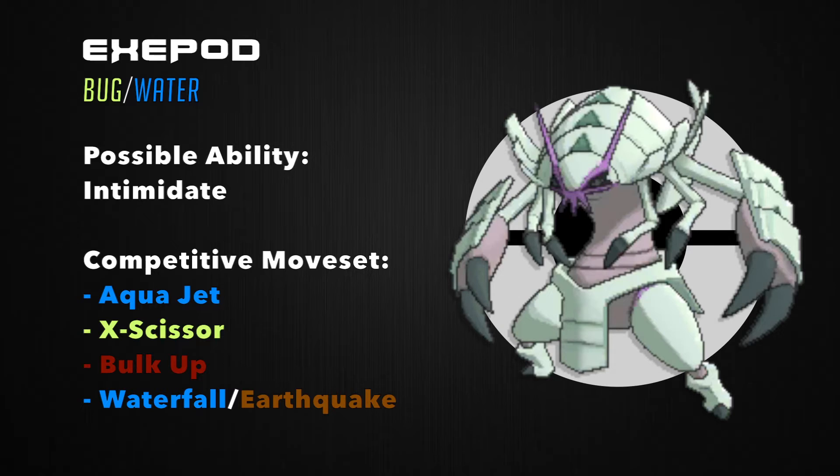The two things that could undermine Exapod would be poor special defense and status conditions. For special defense, I could max out the EVs or give him an Assault Vest and replace Bulk Up with Power Up Punch, but that could take away recovery options. There's not much I can do for status besides play him later in game when it's less likely to happen. All in all, Exapod looks like an epic Pokémon, and I'm extremely excited to use him in game.